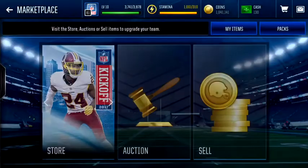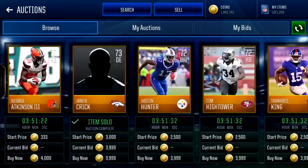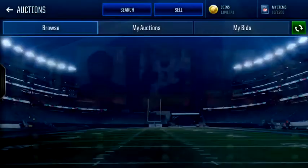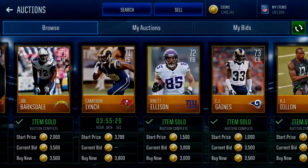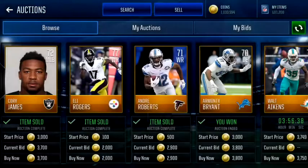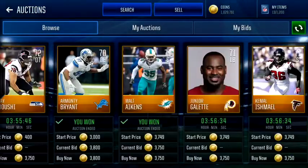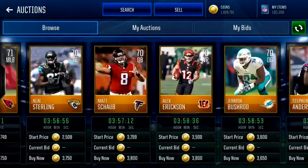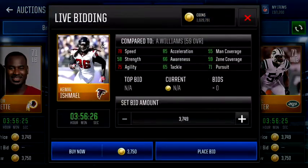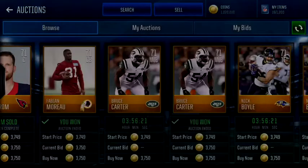Alright guys, let's just get right into the video. All you guys need to do is go to auctions and get your gold players for around 4,000 coins — you could go a little bit lower than that. Let me see if I can pick up some here — there we go, let me just grab a couple more.